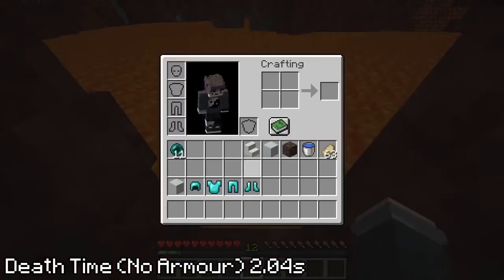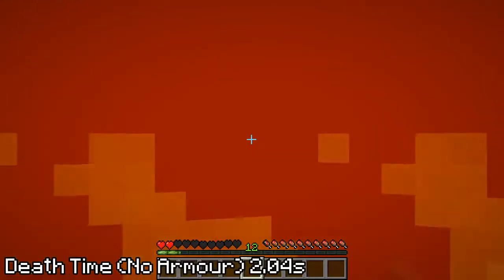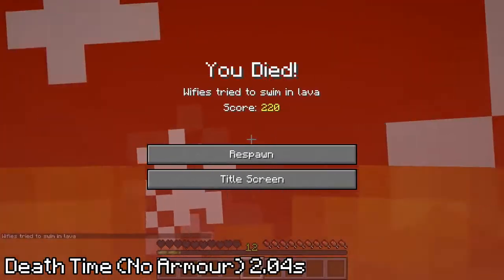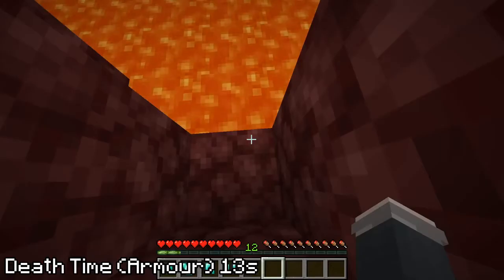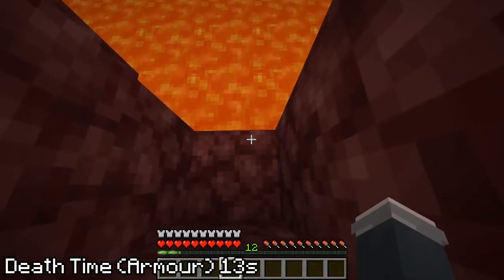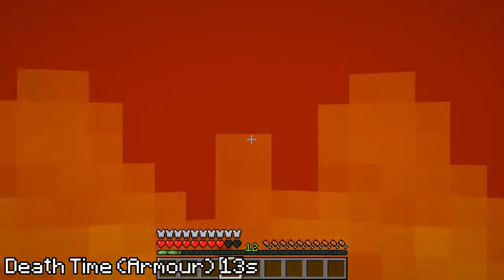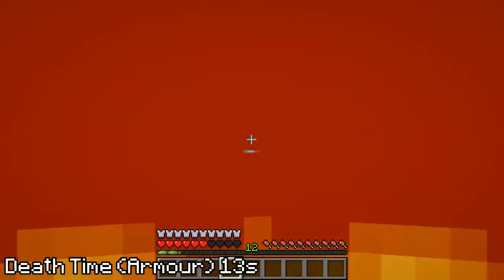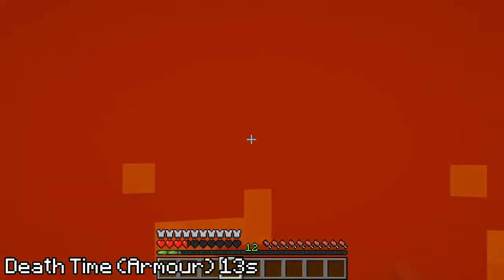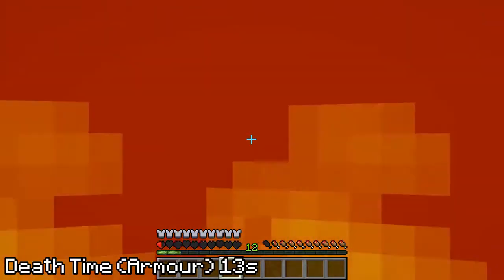Lava is very hot, and jumping into it in real life would almost certainly be lethal no matter the circumstances, not to mention extremely painful. In Minecraft, lava is pretty fast at killing you, allowing one to end themselves in only 2.04 seconds. Sadly though, with armor, that jumps up to 13 seconds. Neither time can compare to fall damage.